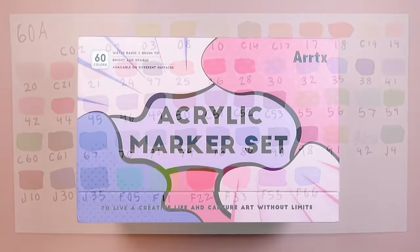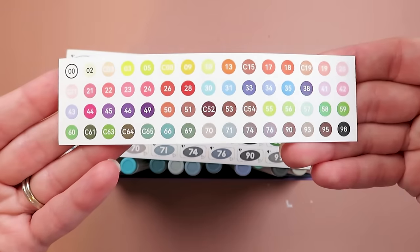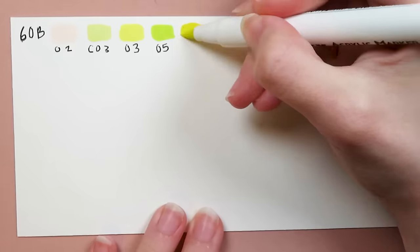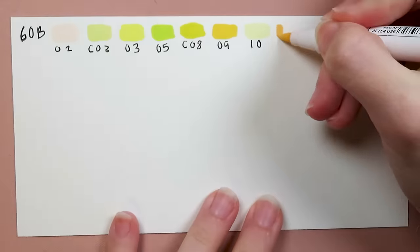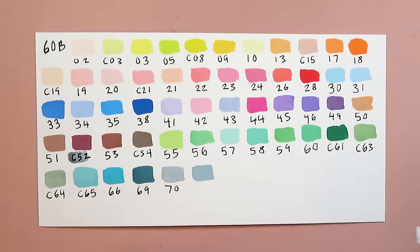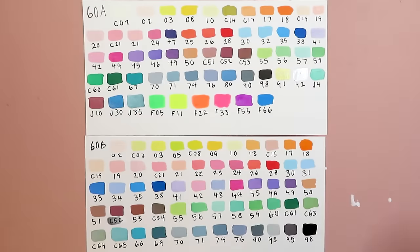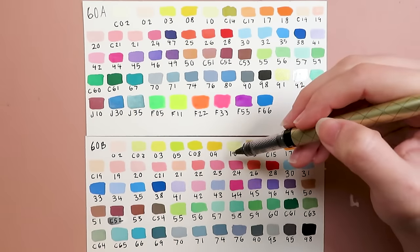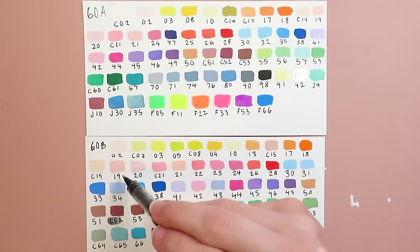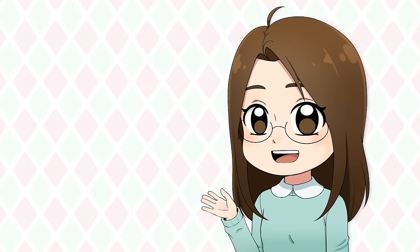We also have the anime set. I have to say I love the box of the anime set — it's so cute. Just like with the other box we have 60 colors and stickers to label the markers. Unlike the regular set, the anime set only has normal paint markers and they seem to range on the more pastel or lighter side. I personally prefer the marker selection of the anime set since it offers more normal colors and I will use these more often. I don't use metallic or fluorescent colors very often. There are a lot of duplicate colors between the sets so I'm not sure if it would be worth it to buy both. I would recommend comparing the colors and choosing the box that works best for you.